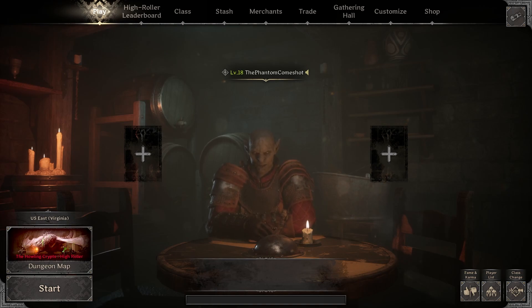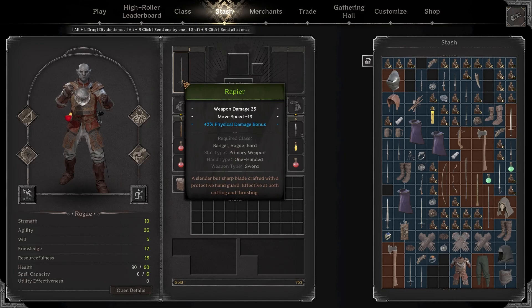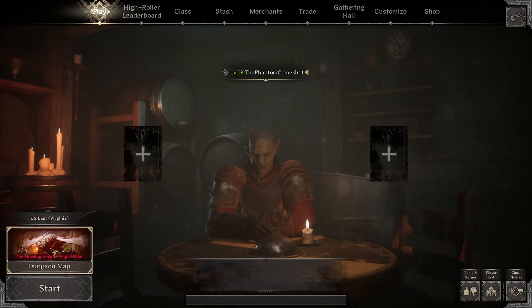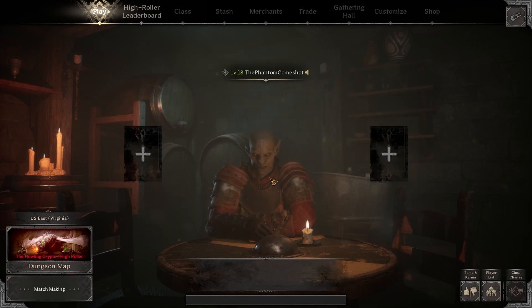As far as the gear we're using, we're going in pretty budget here. I've got a green rapier with a plus two physical damage bonus — not too shabby — but beyond that it's basic gear. Bringing in some potions, bringing in a luck potion because we're heading to the Howling Crypts, specifically the high roller Howling Crypts.